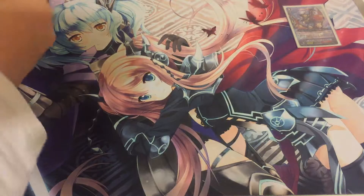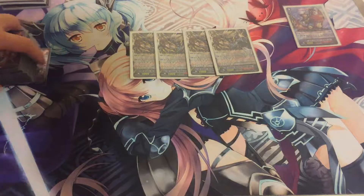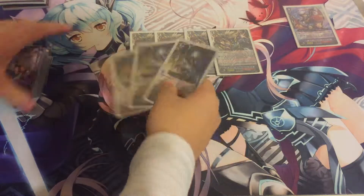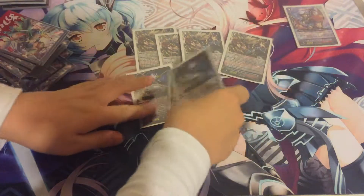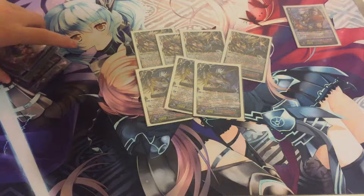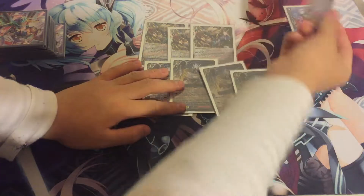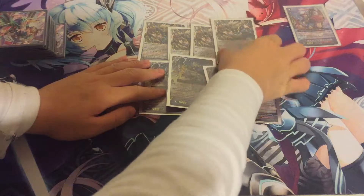Next up we're playing 4 Brawler Big Bang Knuckle Buster — that's your ideal ride target — and also 4 Brawler Big Bang Knuckle Dragon. I always get the names mixed. This guy cross-rides onto him, so that's why you're running 4 of each. He also needs a Big Bang unit for his skill.